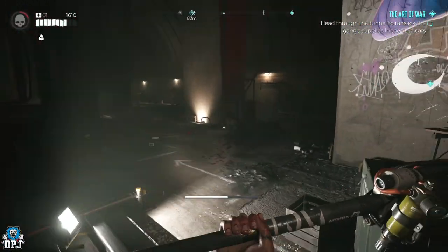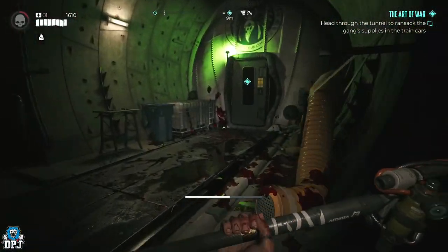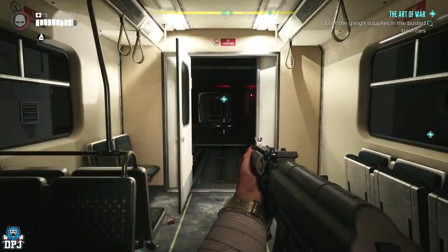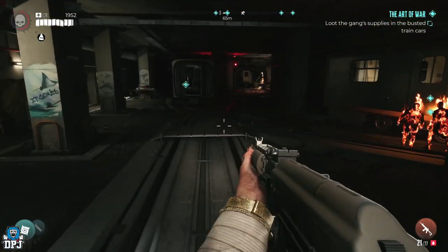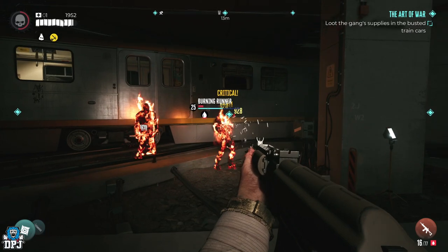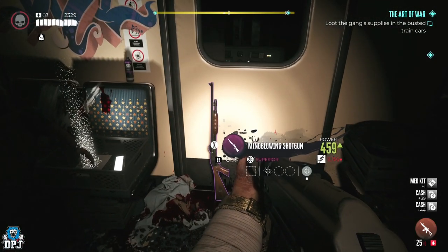Upon that stage being completed, you then progress on to ransack the gun supplies. This consists of checking out the highlighted spots which appear on your map and inspecting certain stashes. Be careful of those shotgun traps though while doing this.